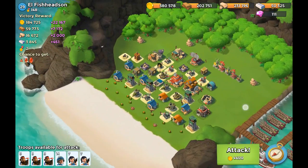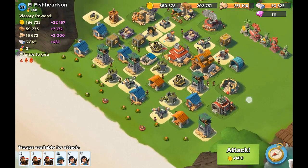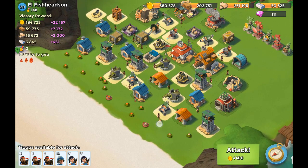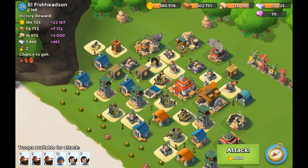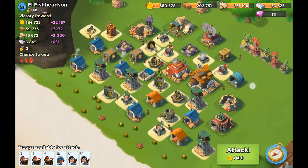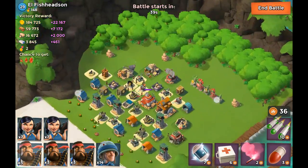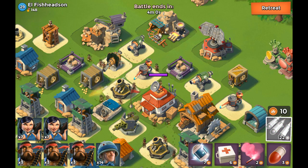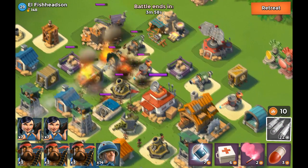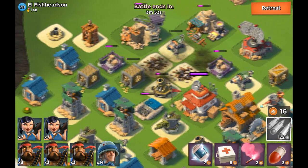Moving on to the next one, this next one was actually quite interesting. You guys see all of these buildings kind of cropped together, and all those mines were kind of intimidating when I saw it at first. Then I quickly realized there are some buildings at the left side that are rather weak — as you guys can see, the sniper tower and the mortar were pretty low level. So we can just take it off on the left side, dropping a barrage down there between the cannon and the flamethrowers. That way we can take down all of those buildings, and that entire area almost gets taken out.